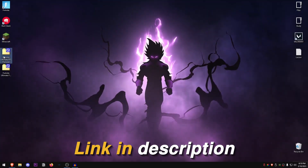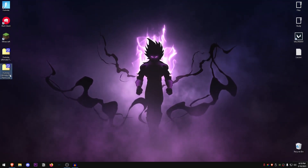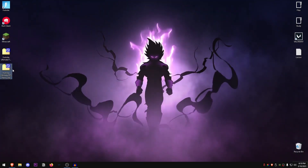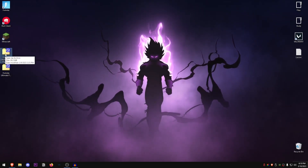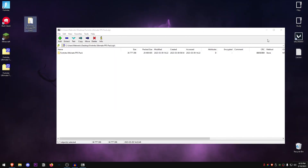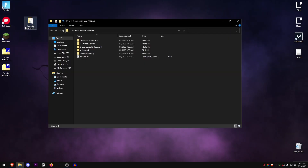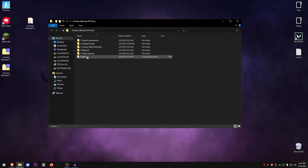Go down into the description of this video and download the Fortnite Ultimate FPS Pack. You might notice there is another one called Pack 2, but that will be for the video coming out tomorrow. For this video we are going to use this one. Open it up using 7-Zip or WinRAR and drag this folder out or extract it. Open it up and inside you will find all 5 folders as well as an engine.ini file.